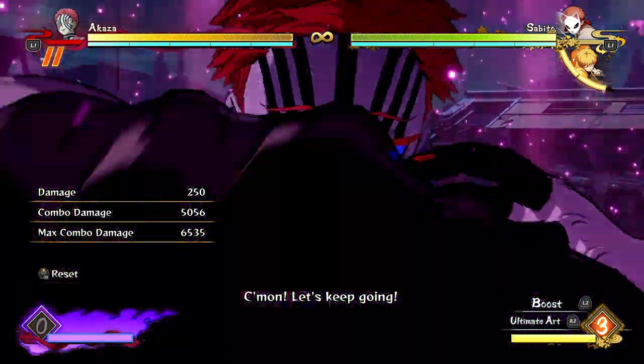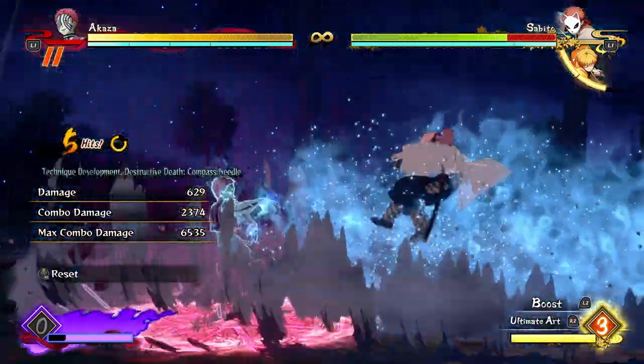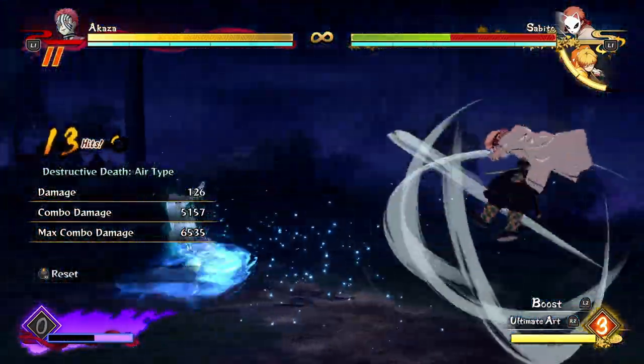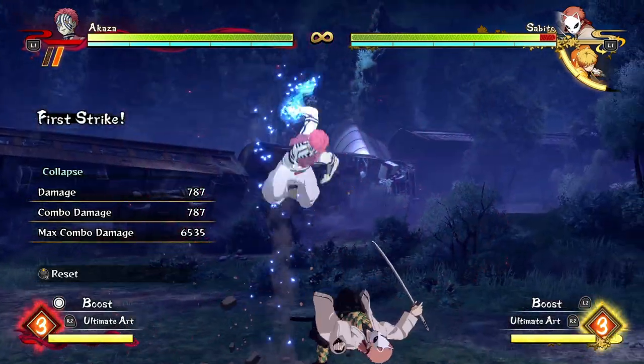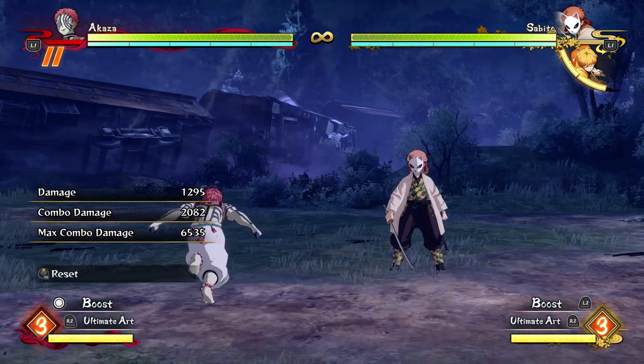In surge mode you're gonna be like most other characters — just mashing special moves and getting a big chunk of damage. You can chain multiple specials together for a really big chunk of damage, or if you are on the ground you can throw in your collapse at any time for an extra chunk of damage. You're gonna do a lot of damage with any combo you do with Akaza.